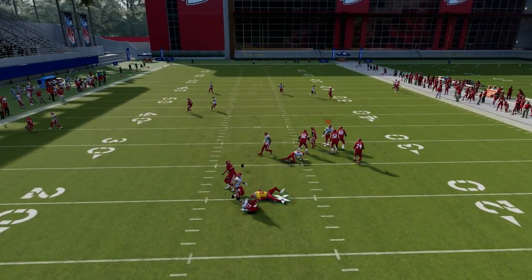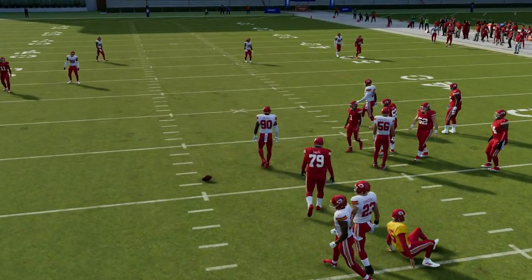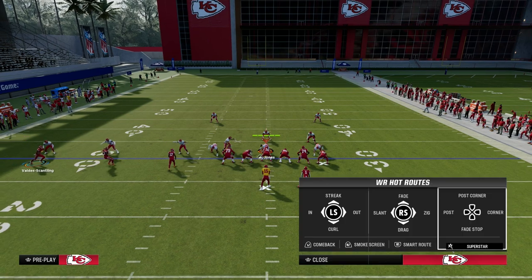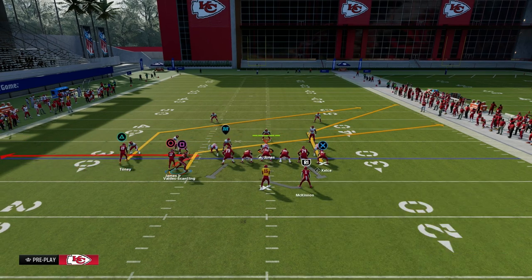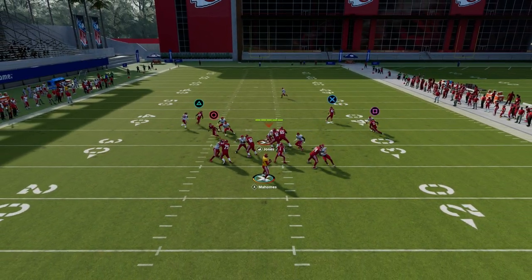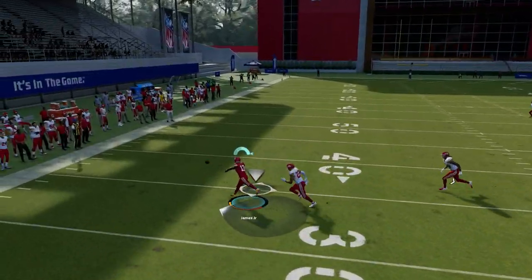If you're playing specifically man coverage, you can go ahead and leave that tight end on his deep corner route, as that can sometimes beat man coverage as well. The slant and the zig were opening up over the middle of the field in practice mode. The play action blocking is also really important here — it's going to help you pick up a lot of the meta blitzes this year.